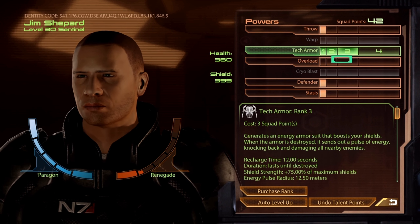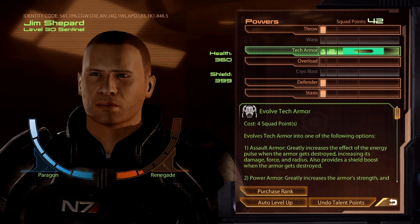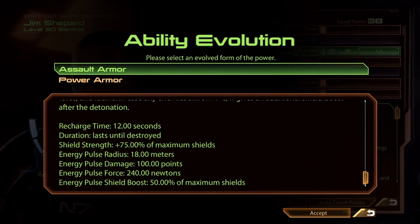Going through the game, you'll probably do Archangel around level 7, which should be 15 points, and at that point you should have enough to get rank 4 of Tech Armor. We're just pretty much racing all the way up Tech Armor. The enhanced evolutions at the end are either Assault Armor or Power Armor. Assault Armor is rigged for maximum pulse when destroyed, increasing damage, force, and radius, with a recharge time of 12 seconds and 75% max shield strength.